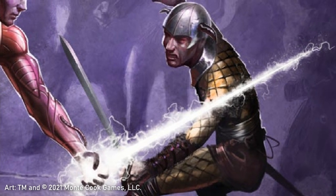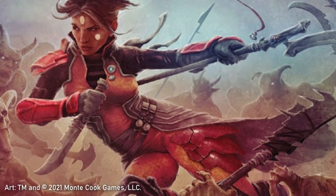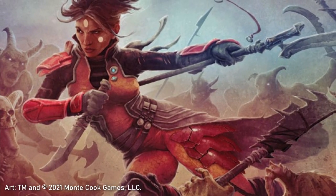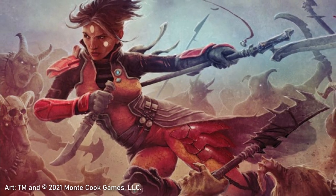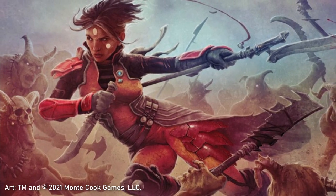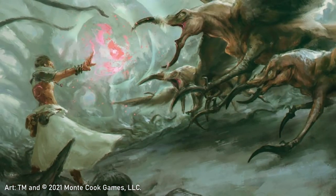Combat ensued, and Gavine, the relentless glaive who fuses flesh with steel, took the spotlight during this conflict, dealing 35 points of damage in a single attack and substantially reducing any potential threat this creature now posed.